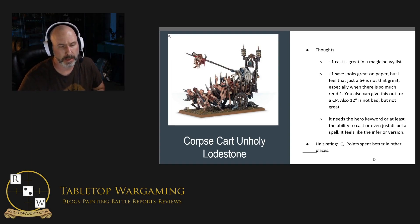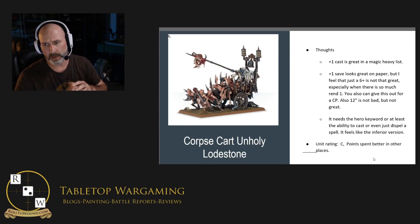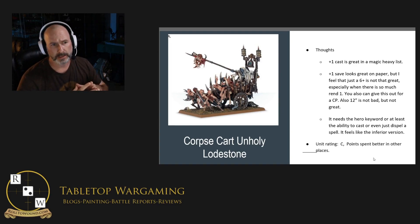Abilities: Unholy Lodestone — add 1 to the casting rolls for friendly Soulblight Gravelord Wizards wholly within 12 inches of any friendly model with this ability. It's solid; everybody loves a plus 1 to cast. It also has Locus of Undeath — add 1 to the save rolls for attacks that target friendly deadwalker zombie units wholly within 12 inches of any friendly model with this ability. Keywords: Death, Soulblight Gravelords, Deadwalker, Corpse Cart, Corpse Cart with Unholy Lodestone.